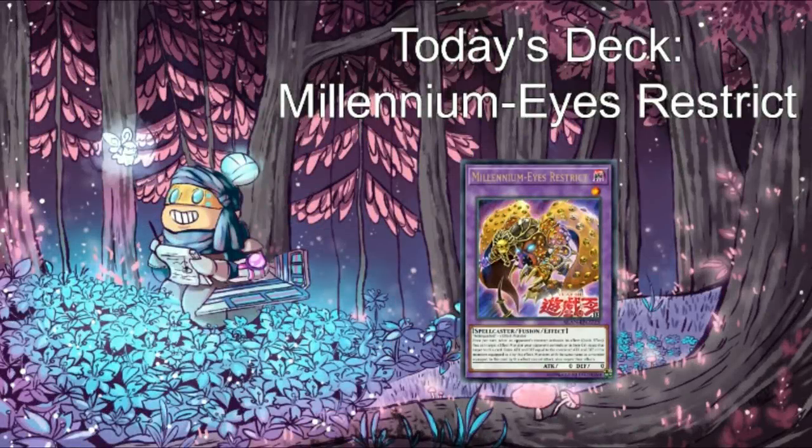Hey everybody, Joseph Rothschild here, aka MonoBlueTron, back again with another episode of Ten Minute Testing. With the release of Legendary Duelists Ancient Millennium on the horizon, people are understandably excited to jam the cards contained therein. We've already looked at the Crystal Beasts and the Ancient Gear cards from this set, and it'll be a cold day in hell before I look at the Weevil or Bandit Keith support, so that just leaves one more archetype to try out: the new Relinquished stuff.